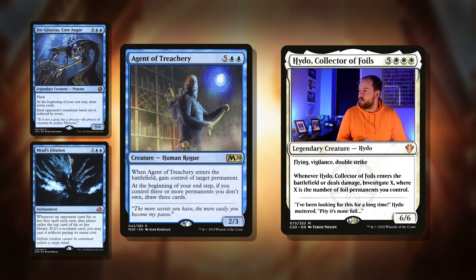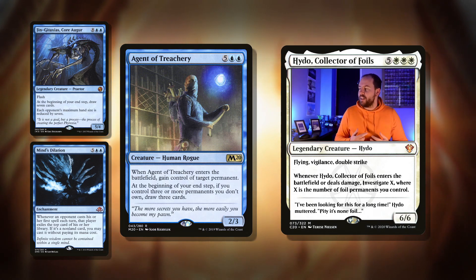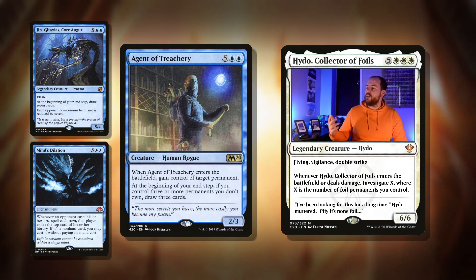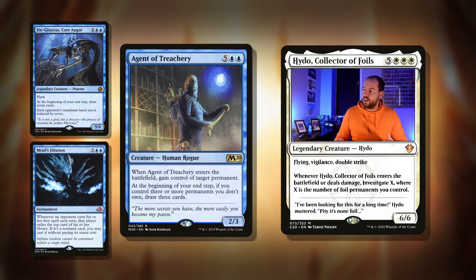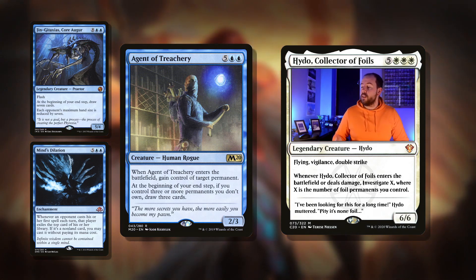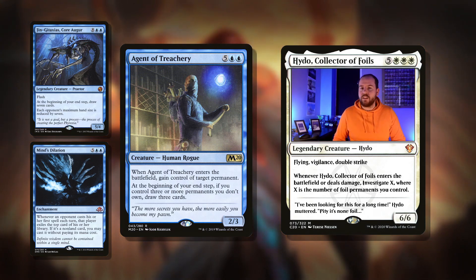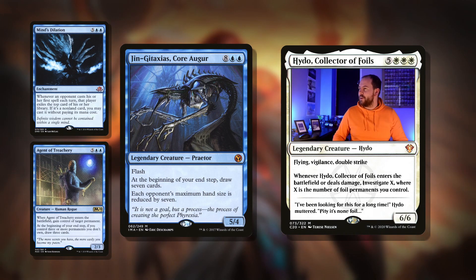Then Agent of Treachery: seven mana, 2/3 Human Rogue. When it enters the battlefield, gain control of target permanent — just steal the best thing on the field. And then at the beginning of your end step, if you control three or more permanents you don't own, draw three cards. Is that very likely? Well, it could be. Blue has a lot of flicker, so flickering this is amazing — you return it back to your hand and recast it, getting so much value.